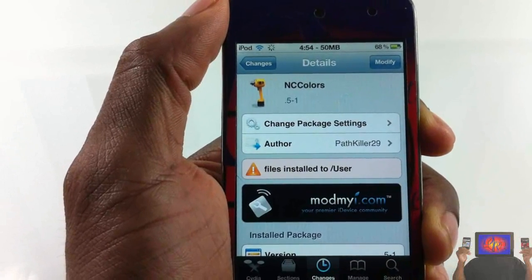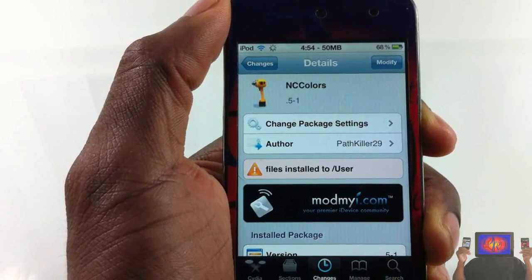It's called NC Colors and it's in the ModMyRepo for free. It's a matter of preference if you want to get it or not. With that being said, please rate, comment, subscribe — have a nice day.